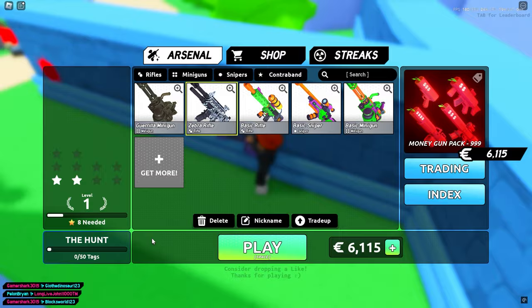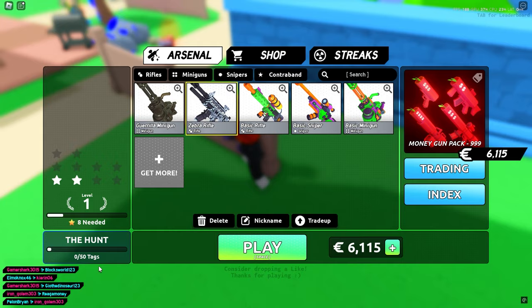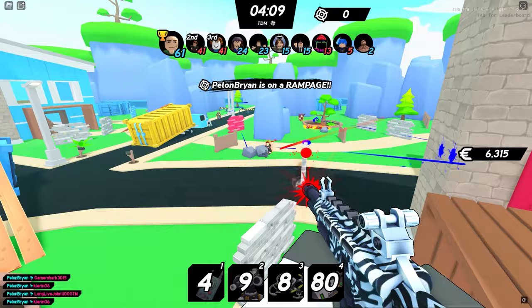So the next game I'm going to go into is called Big Pink Boatoo. I actually forgot this came out a while ago, but let's go ahead and see what we have to do. Now that I'm loaded in, as you can see in the bottom left corner, it says 'The Hunt.' All you need to do is tag people 50 times — that's basically 50 kills. Hit someone with your gun 50 times. Let me show you guys how to do it.